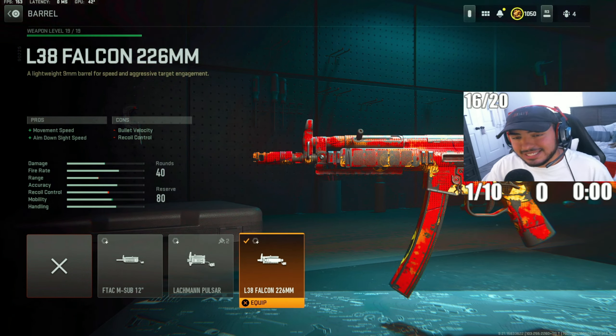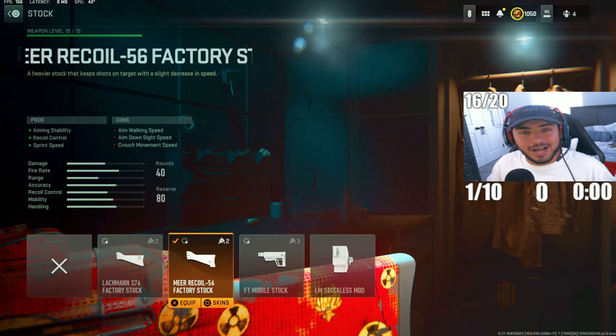For the next attachment, we went with the L38 Falcon 226mm barrel — not the T26, it's the 226. This increases movement speed and ADS speed. I think this is the sole attachment that allows this MP5 to be so fast; you can run around really quickly because of this barrel.